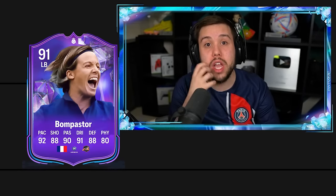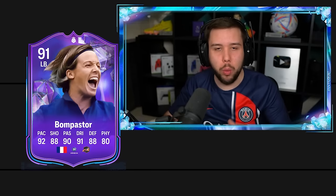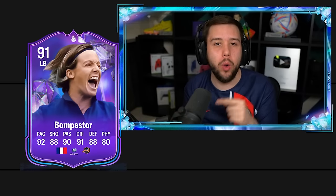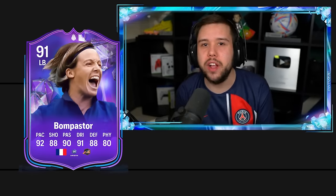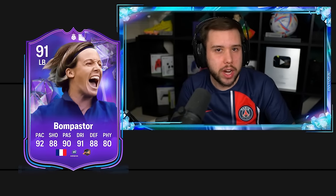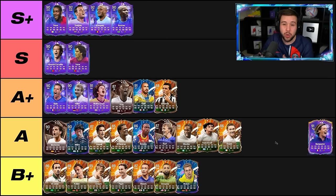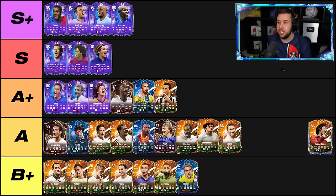Bonpastor — got her on the main account, I think it was two days ago. Very, very solid fullback. Great on the ball, great going forward, beautiful passing ability. You can actually go for a long shot with her as well. The one thing I wasn't a fan of is the physicals — the strength on the card lets you down. You can see the strength being annoying when you're trying to go in for that shoulder barge. So Bonpastor — I think she's very good, but I don't think she is S plus tier good. I'm going to put her in the S tier.